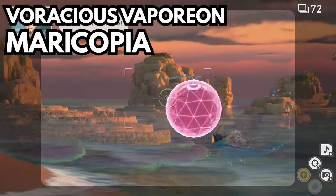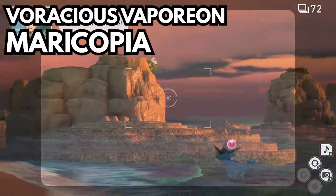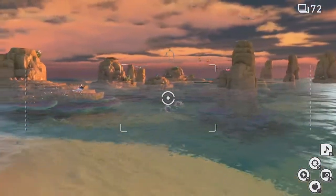This is the Voracious Vaporeon request — quite simple. At the start of the reef at night, you'll see a Vaporeon. Throw an Illumina Orb at it.